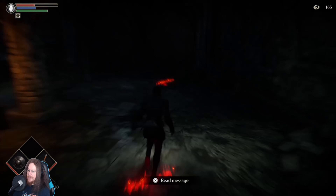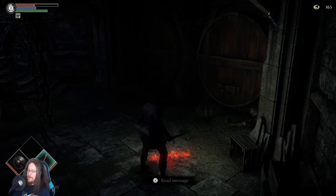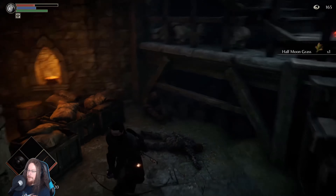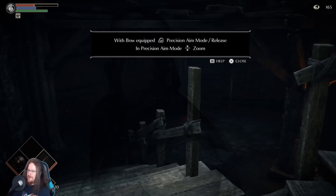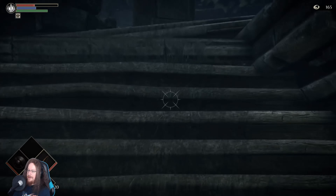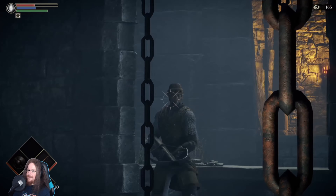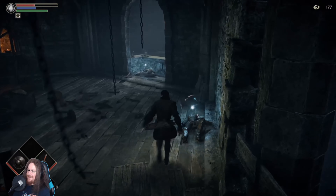Switch left and right hand weapon - with bow grip, R2 to shoot. I do have a bow. I can hold L1 to get the aiming mode as well, that's always good. L2 for precision aim mode - in precision aim mode you can zoom with up and down. Seemed awfully mean but gotta do what you gotta do.